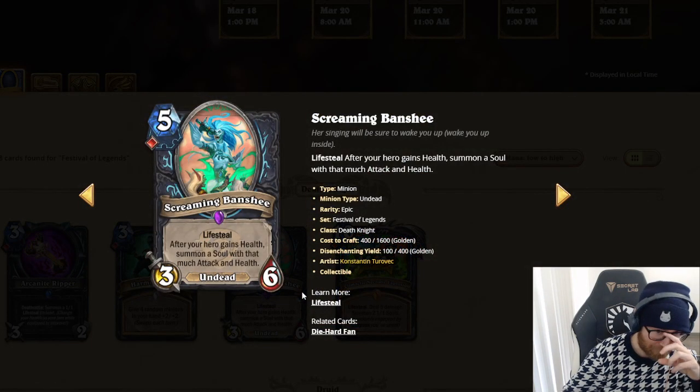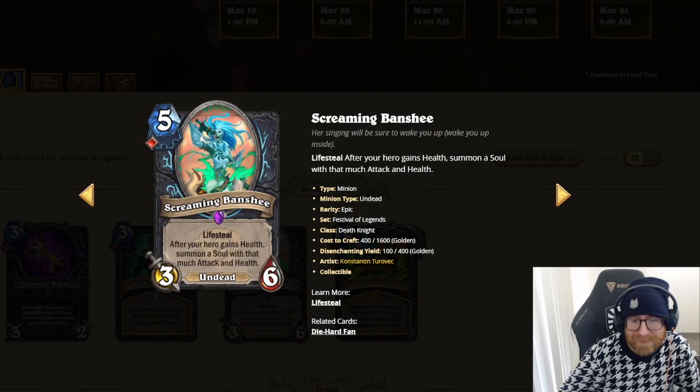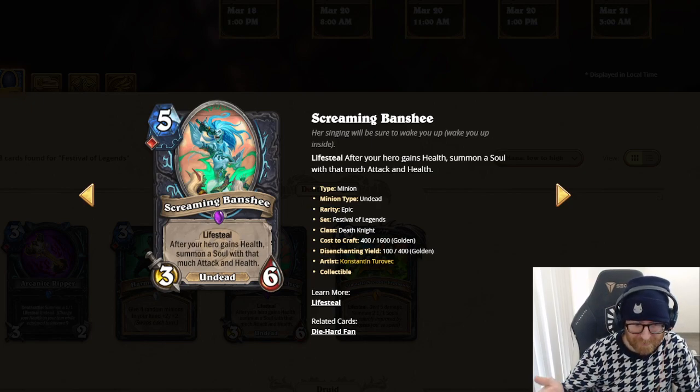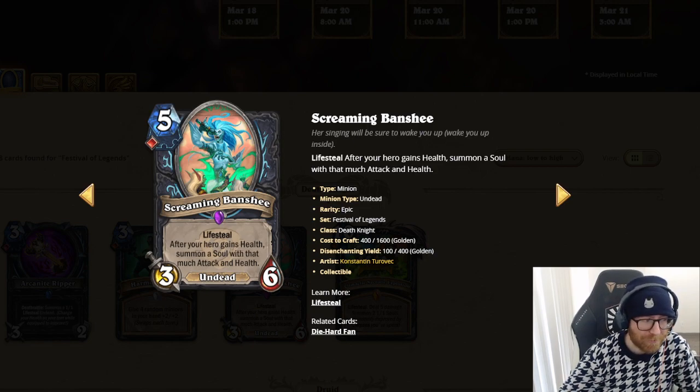A 1-blood Screaming Banshee — 5 mana 3-6 lifesteal. After your hero gains health, summon a soul with that much attack and health. Wow, that card's crazy. It's a 5 mana 3-6, but if that attacks once you're getting a 3-3. Or if your opponent needs to trade into it after your hero gains health — what the hell? You have to have lost the health so you're not always going to take full advantage, but that's going to be an absolute pain to ever trade with.